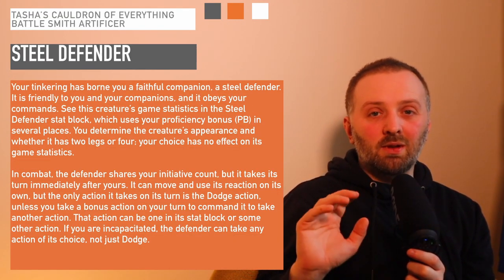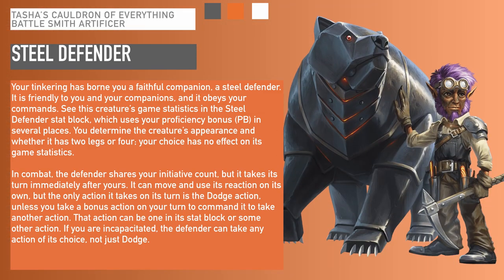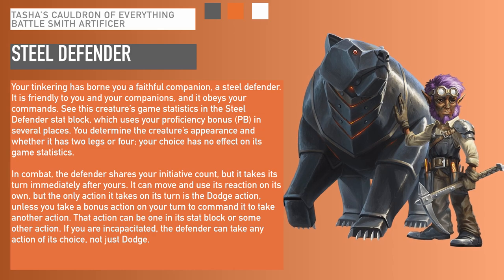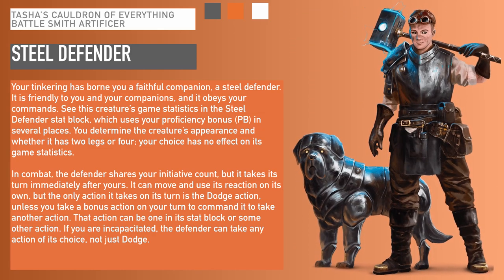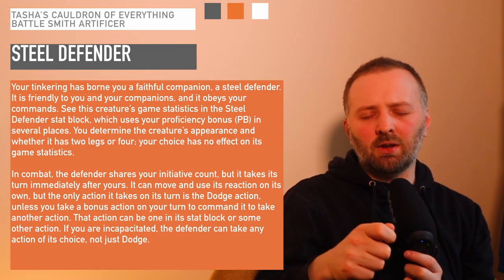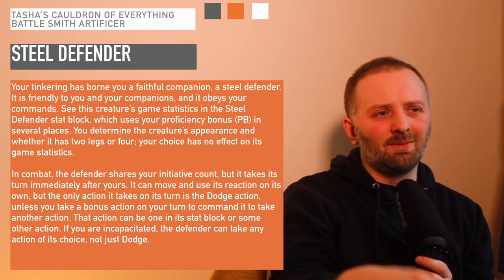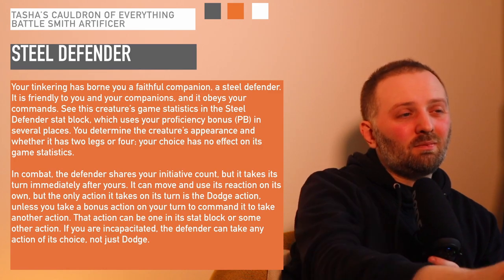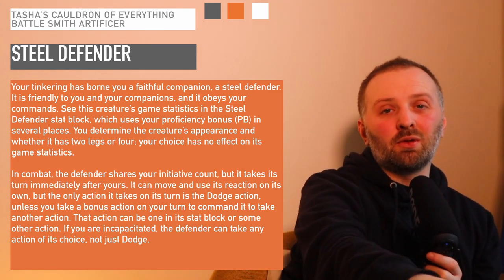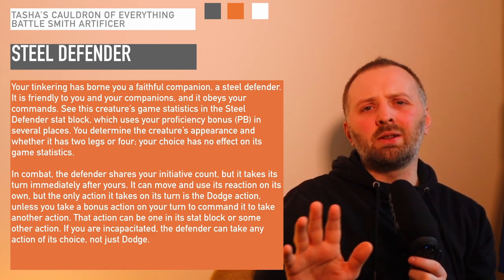Now, the Steel Defender is the core concept of the Battlesmith. You essentially get a small, four-legged mechanical creature that you can use to fight in battle. Thematically, you can go with all different types — in the Tasha's Cauldron artwork it has a steel mastiff, but I've had players whose Steel Defender was a Brass Lion, which was fantastic. The Steel Defender shares your initiative count and takes its turn immediately after yours, so it can't act on your turn, but you could hold an action and wait for the Steel Defender to act — it all depends how lenient your DM is.